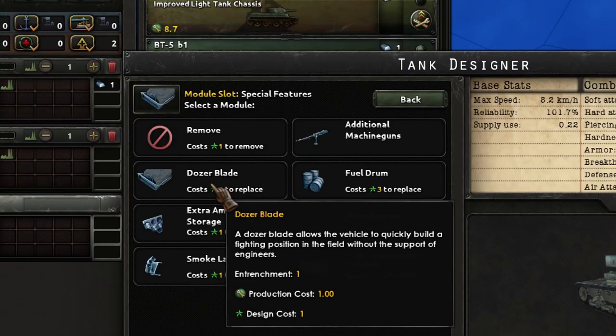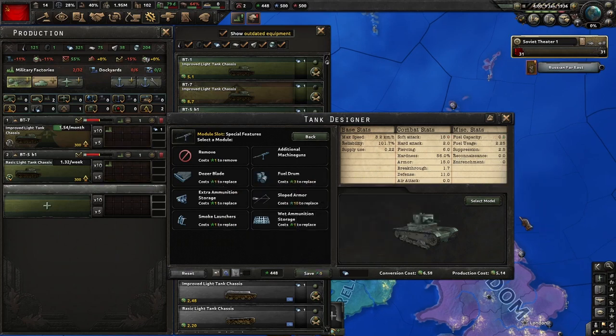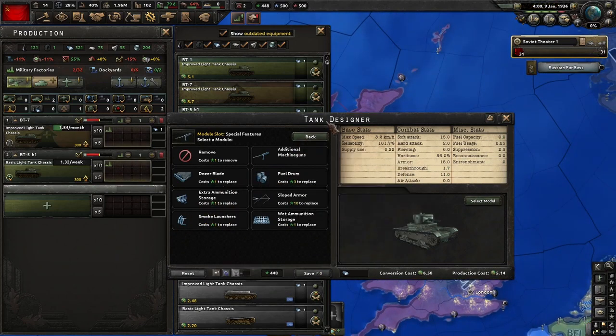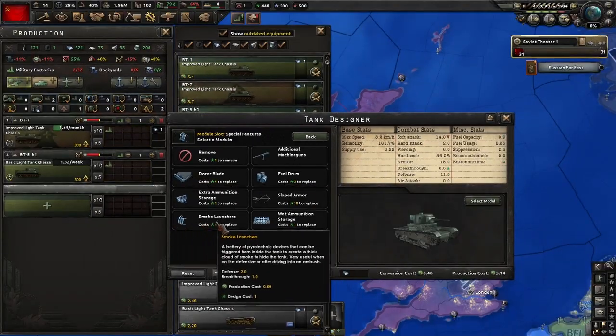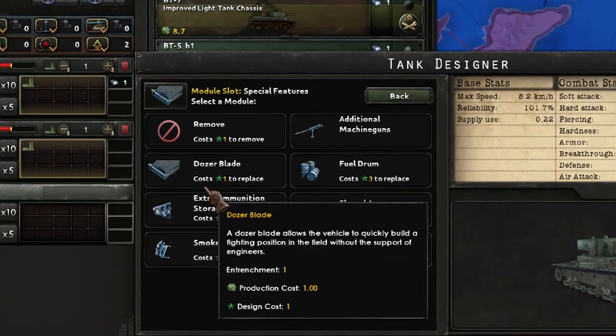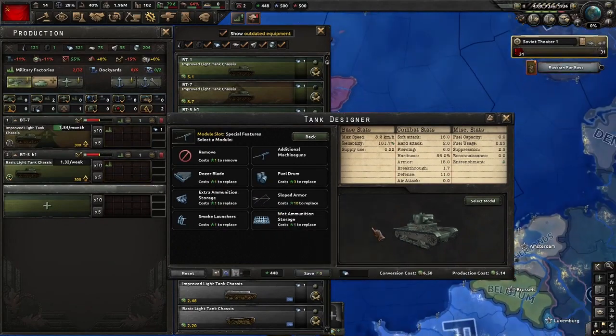You can add dozer blades — you get dozer blades in 1939 with engineering tech. As we have seen in the video linked in the description, if you add dozer blades, the self-propelled artillery is actually better than standard artillery in sufficient quantity. The standard artillery increases your damage in a linear way, but the self-propelled artillery, thanks to the entrenchment bonus, is exponential. So the bigger the number, the better for the self-propelled. And you can make huge defensive divisions.